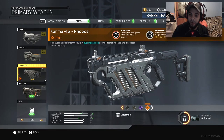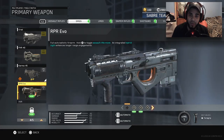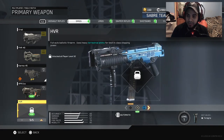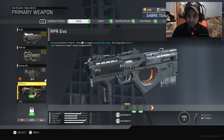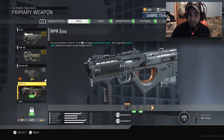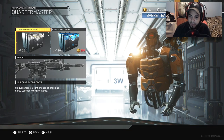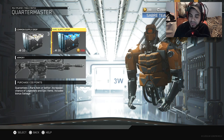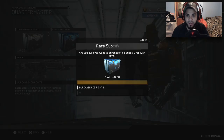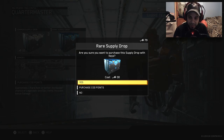So the next weapon that we're going to do will be the Karma. Look at my variants — I have the Glutton, whatever it's called. I have the Kismet, which has Gambler and Readiness. And I have an epic variant of the Karma which I'm going to definitely use — it's called the Fobos and it looks pretty cool. So I'm going to use that to do my Karma challenges. And then after that we'll have two more SMGs: the Evo and the HVR, which is kind of like the UMP45. And we will be done with the SMG class and move on to LMGs, which I'm looking forward to. The LMGs in this game are pretty powerful.